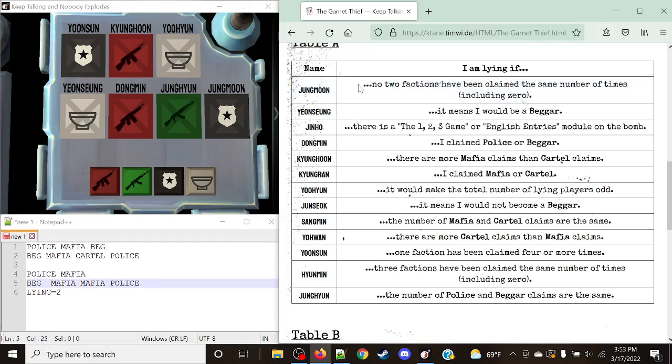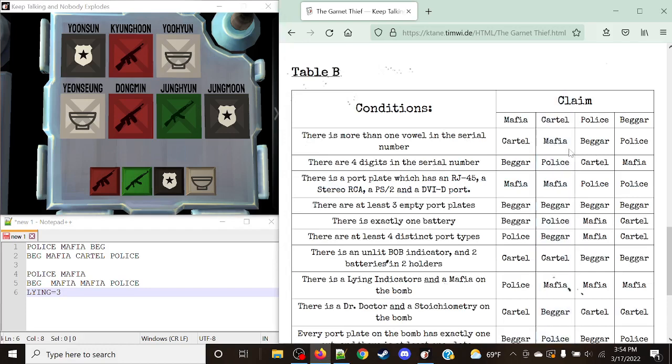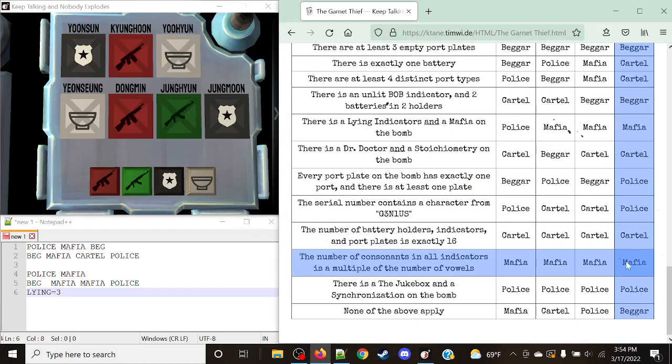Now for Yuyeon: if he were to lie, this would make it three lying players total, which is odd — so the rule is true. Yuyeon is indeed lying, which means he goes from his claim of Beggar to becoming a Mafia member.